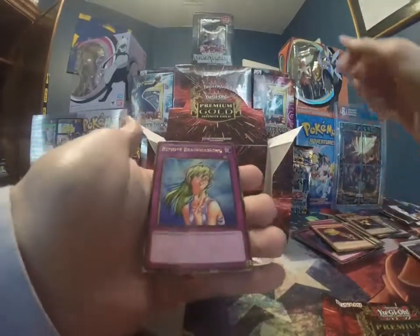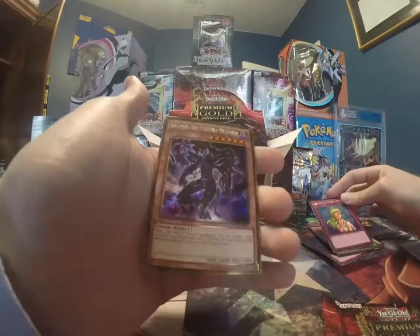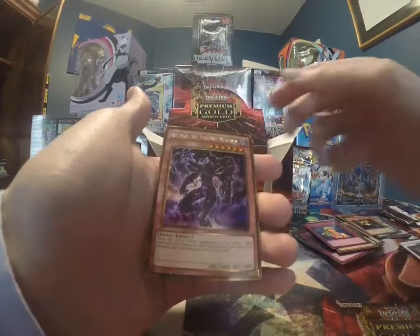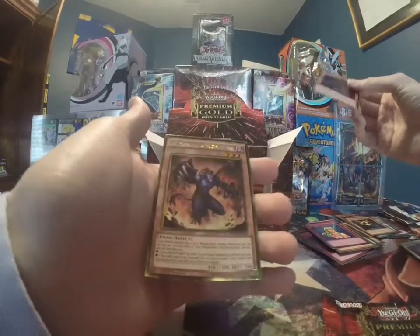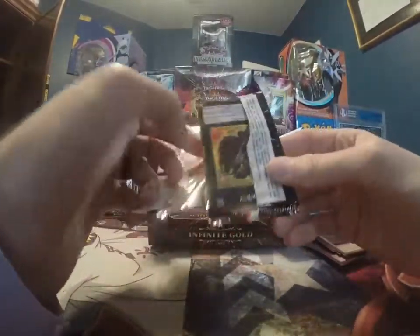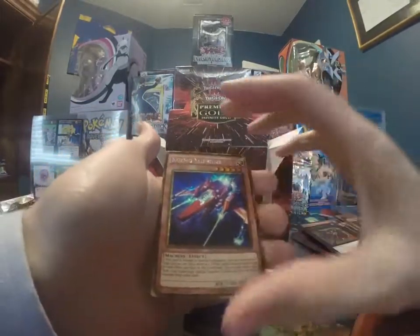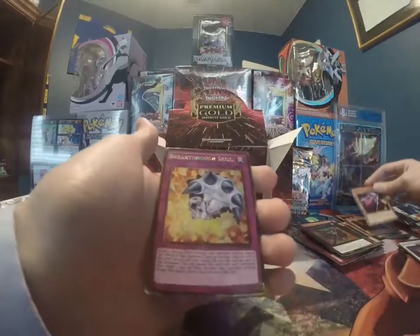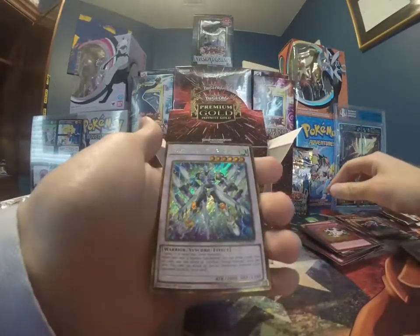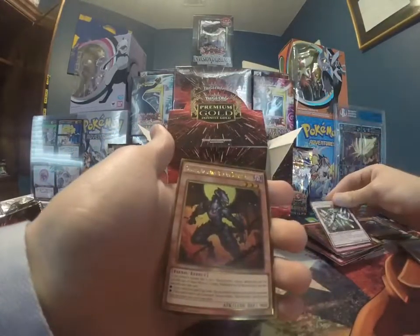Fire Hand. Remove Brainwashing — I think this looks really good in this gold foil, very nice looking card. A new Monarch — cool. And Burning Abyss. I didn't realize Cowboy was in this — that's pretty cool. Cosmo Sliprider, very cool. Breakthrough Skill as well. Stardust Charge Warrior — that's a really cool looking card. And Burning Abyss.